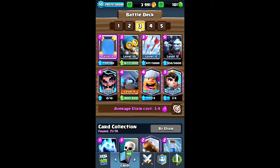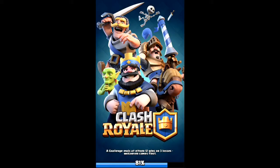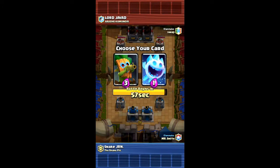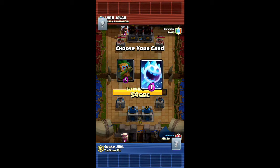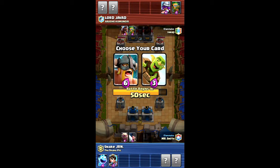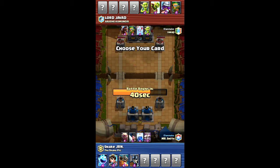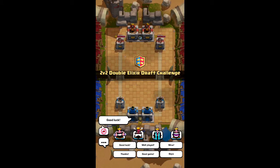Let's see what we can do with this. We'll go with ice spirit. They've got golems, that's quite good. This is looking like D's, they've got arrows. I'm gonna choose elite barbarians and guards. I always thought guards were good but they tend to fail me when I put them on my deck.